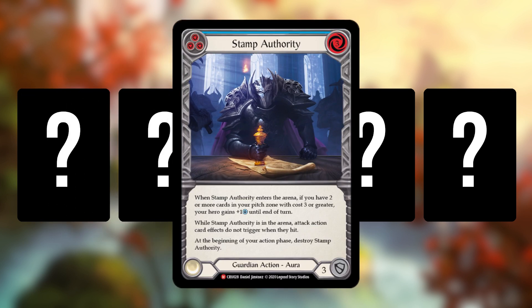The first of my favorite cards in this set is Stamp of Authority. It is a Guardian action aura, a Majestic that costs three to play, but it can also pitch blue — which is really good in Guardian — so it pitches for three and can defend for three. It says: when Stamp of Authority enters the arena, if you have two or more cards in your pitch zone with cost three or greater, your hero gains plus one intellect until the end of the turn, so instead of drawing up to four you draw to five.